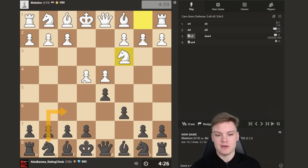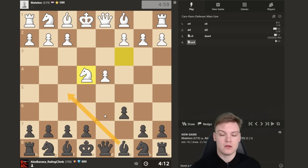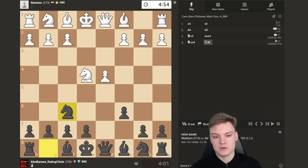Typical mistake: people forget to take, they go knight f6 and white pushes e5 and they're just in trouble already. So make sure to destroy white's center first, then go for knight f6. Bishop to f5 is another very popular move, nothing wrong with that. Just sticking to mainline theory. Normally they take, but one out of like four games you're going to face stuff like knight d3 when they avoid that attack.